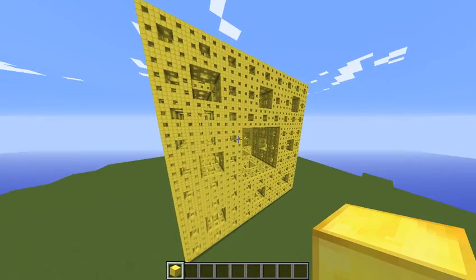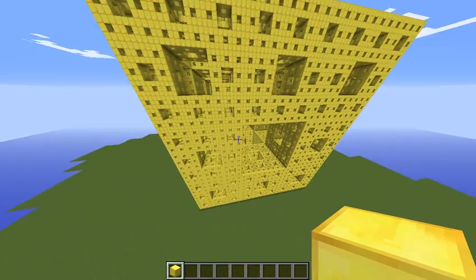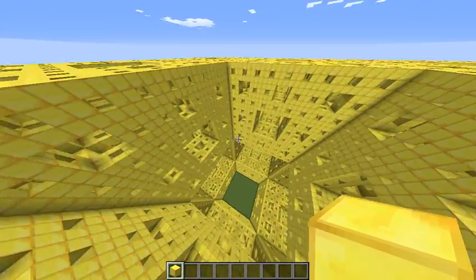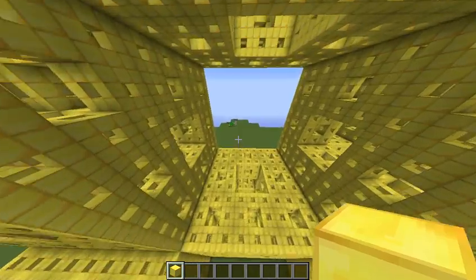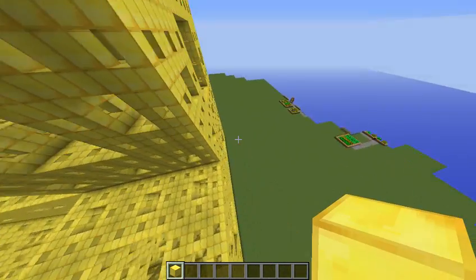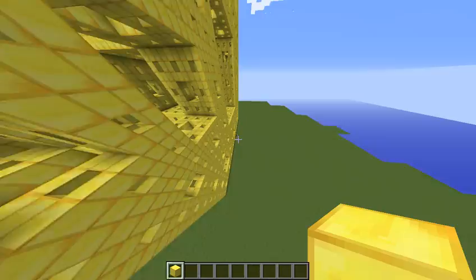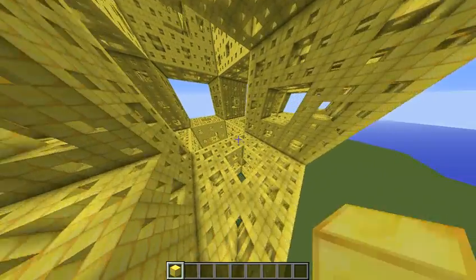Fractals are like self-repeating shapes. It's quite interesting to see one and fly through one. This is what's known as a level four Menger sponge, which you'll soon figure out why. Let me show you my little models — I made models for this video.